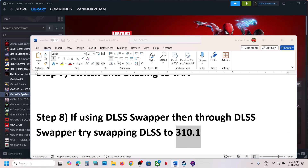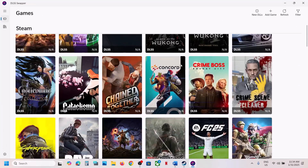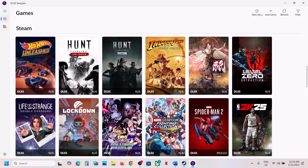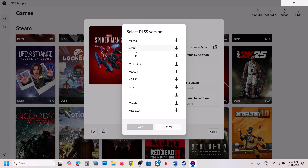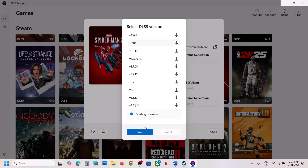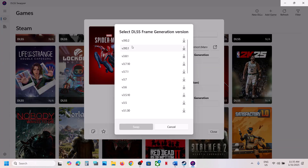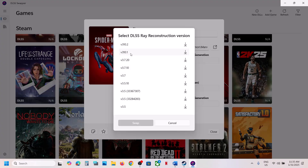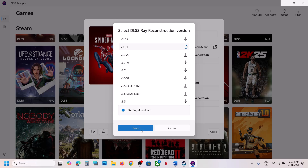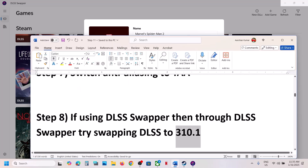If you're using DLSS Swapper, you can swap DLSS to version 310.1. Launch DLSS Swapper, find the game in the list, click on it, select version 310.1, download it, and then swap it. This has also worked for many players.